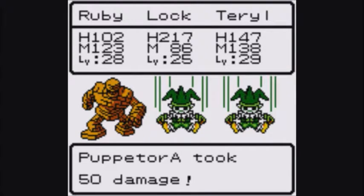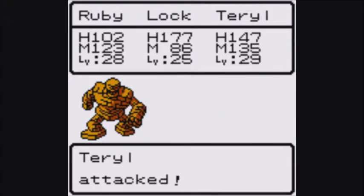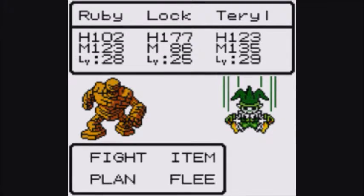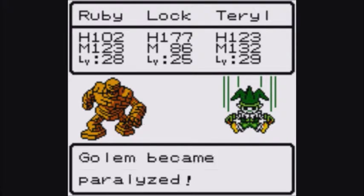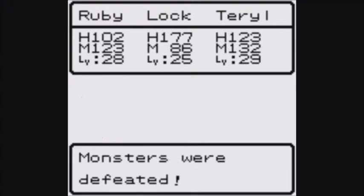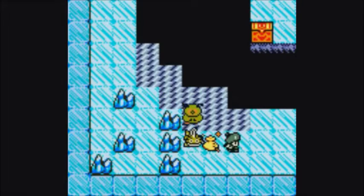This monster on the left is actually quite recurring in the Dragon Warrior games. I forgot what it was called — I think it's like a Stone Man or something. No, it's just Gollum. I think Stone Man is something else. Man, he really knows to spam that paralyze attack — that is great. You know, Ruby is bad for normal encounters but great for bosses, and Terrell is the exact opposite. I find that kind of interesting.